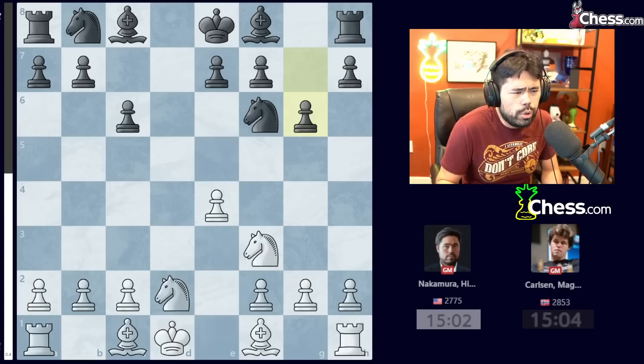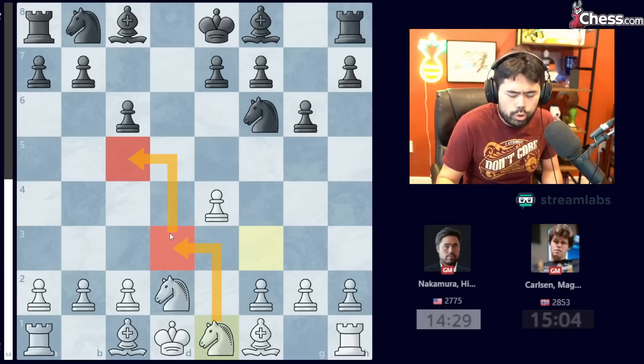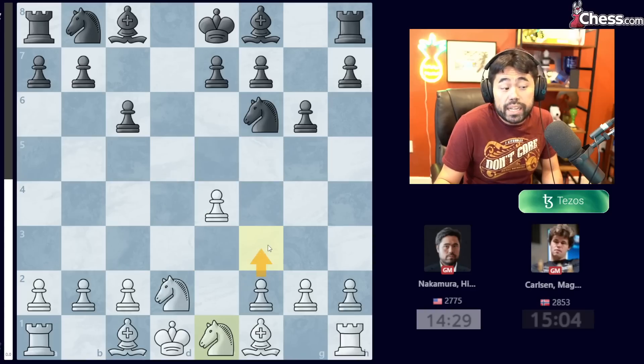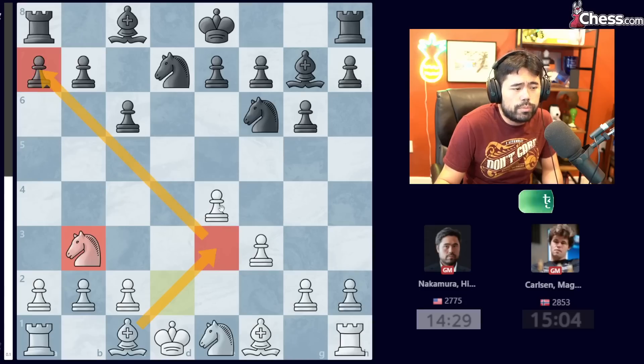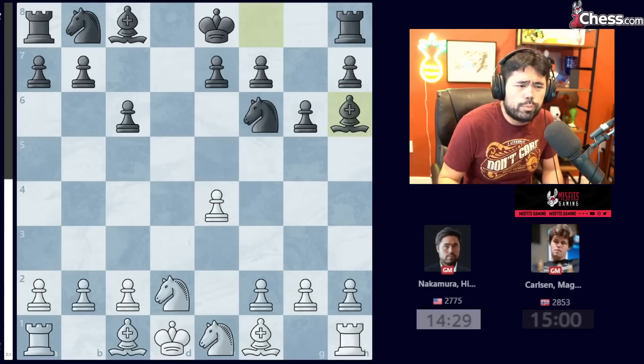So I played Knight BD2. Magnus plays G6, I go Knight E1, trying to route my knight to the center of the board because on F3 it's not really targeting anything. When I go Knight E1, I can jump towards D3 where I can hit the C5 and E5 squares. But I can also play F3, creating a nice pawn chain where later on I can move my Knight to B3 and develop the Bishop — it's just a very nice position to play.